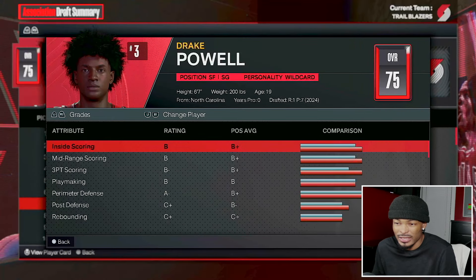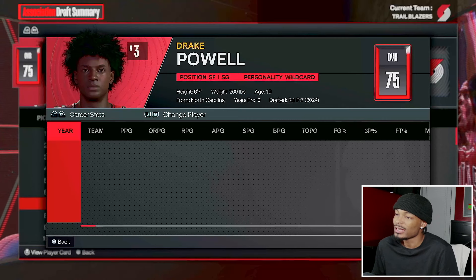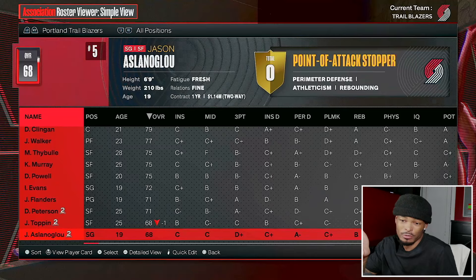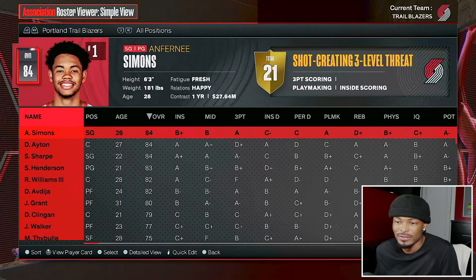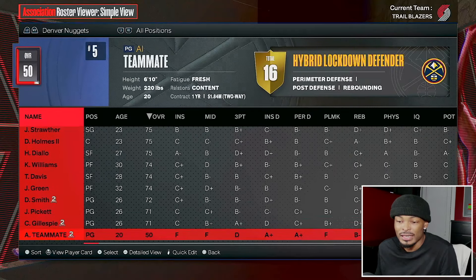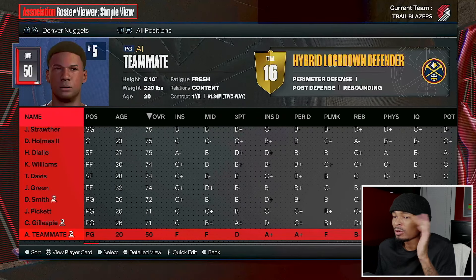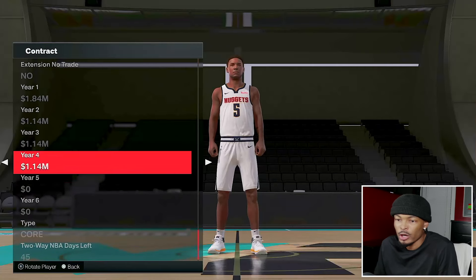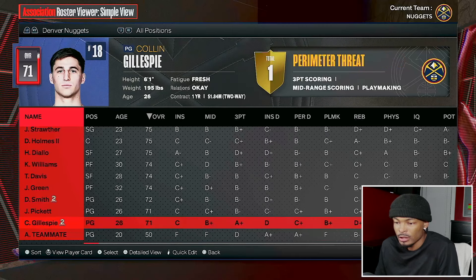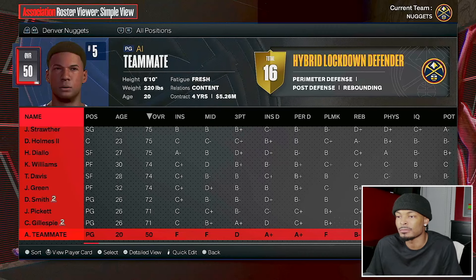Going through the roster, I don't know why our AI teammate left the Portland Trailblazers. I put him on a three-year deal but he ended up going to the Denver Nuggets on a two-way contract. So we literally put our boy on a four-year contract with the Denver Nuggets and I'm adding him to the untouchables so Denver doesn't trade him.